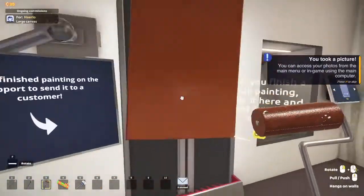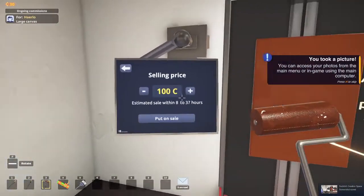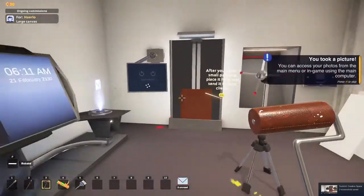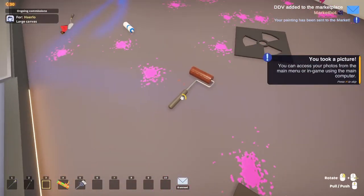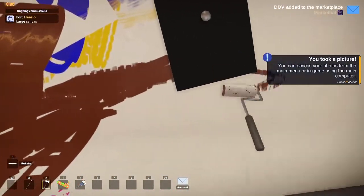Once you're done with your canvas, put it on here, sell it on the marketplace because it's actually good — sell it for like a thousand dollars. You'll get rich with money and then you'll spend it all on one cent, so you'll have one cent left.